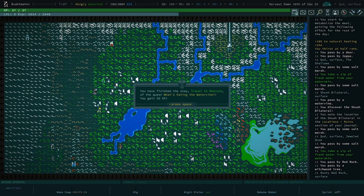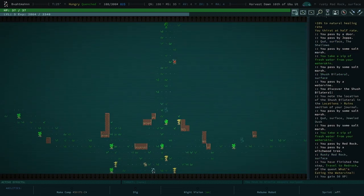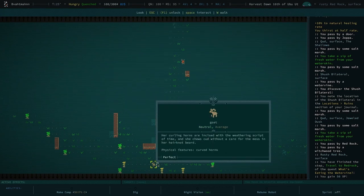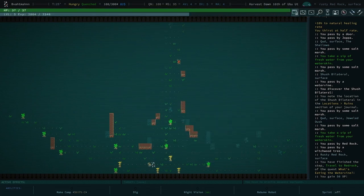I've finished the step 'travel to Red Rock' of the quest 'What's Eating the Water Vine?!' — it's got an exclamation mark so you've got to exclaim it. We are in the topsoil part of Red Rock. We could do an explore but there are dangers lurking. Exploring would be fine — a goat isn't going to hurt you unless you give it a reason to.